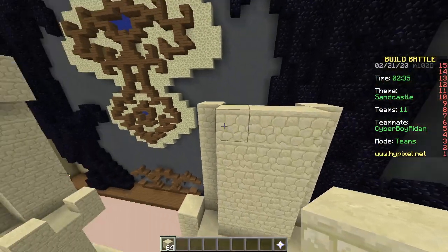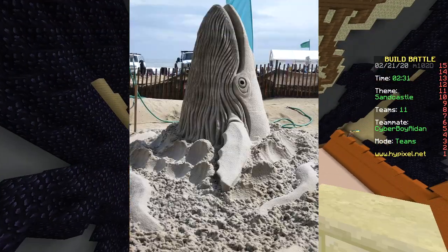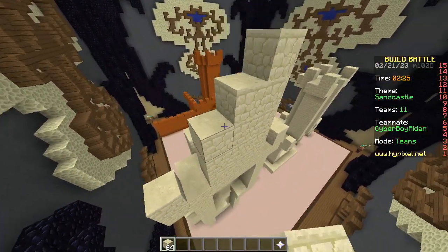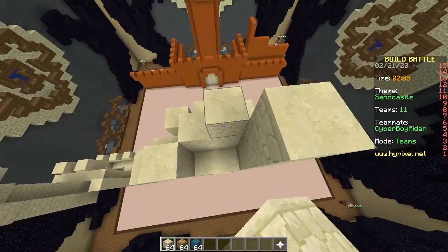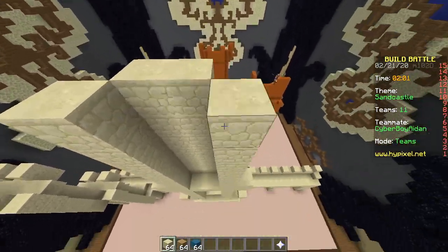How do sandcastles even work? How can you take this loose, fine sand and build amazing sculptures out of it like they do on the beach? Something with water, right? You just add a little water and it sticks. I'm gonna add blue flags to my build — you should add red ones to yours.